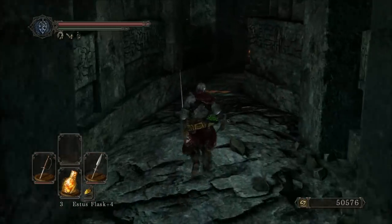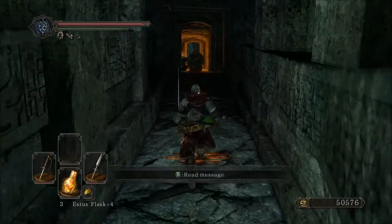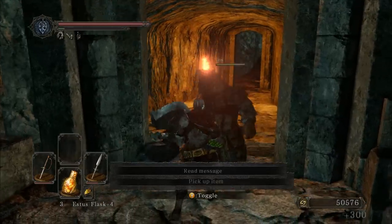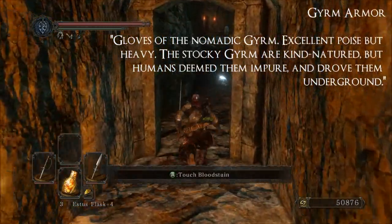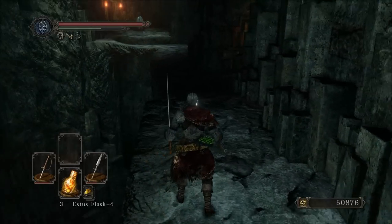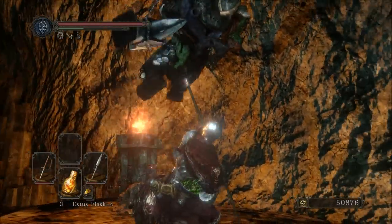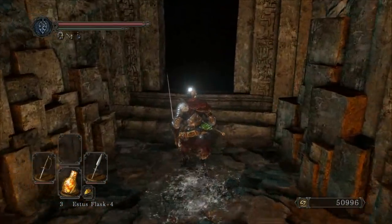Fastest way to get to Gavlan is probably to spawn at the Royal Rat Authority's bonfire and run directly through the boss room, which is quick. Those have a homing property. Give me those warrior gloves — they're mine now. That one will run off that cliff. They have a cool anvil flail thing that they'll fight you with, but you can't get it yourself.